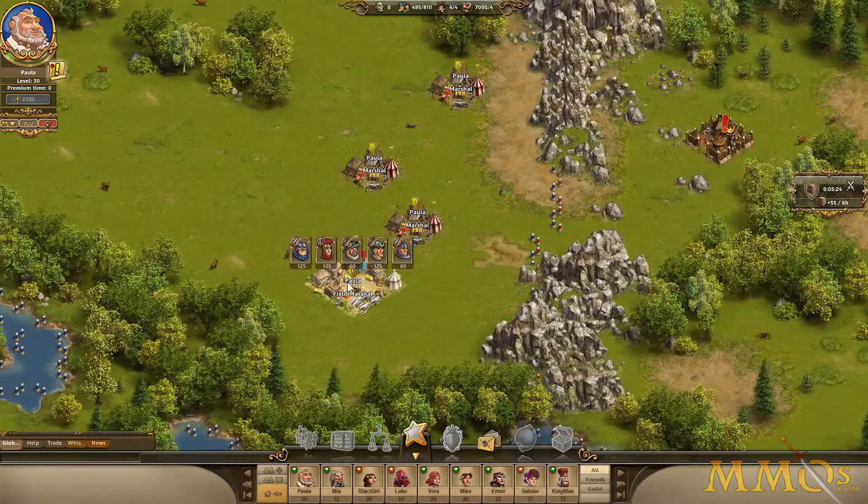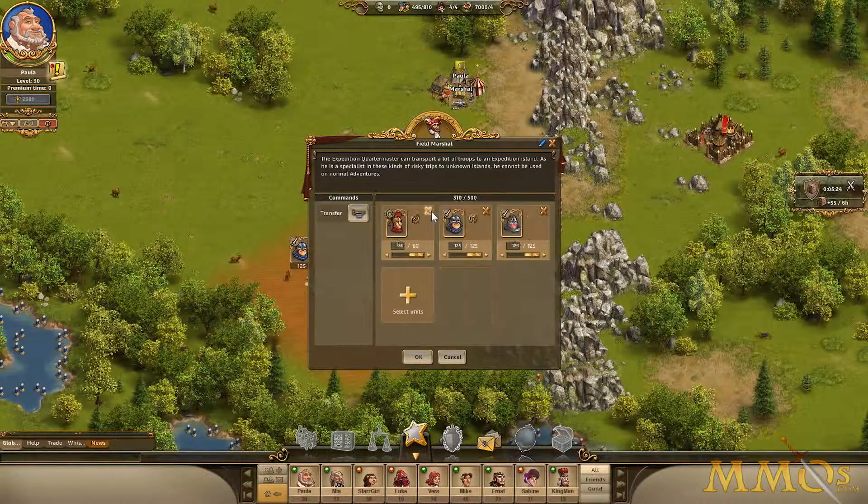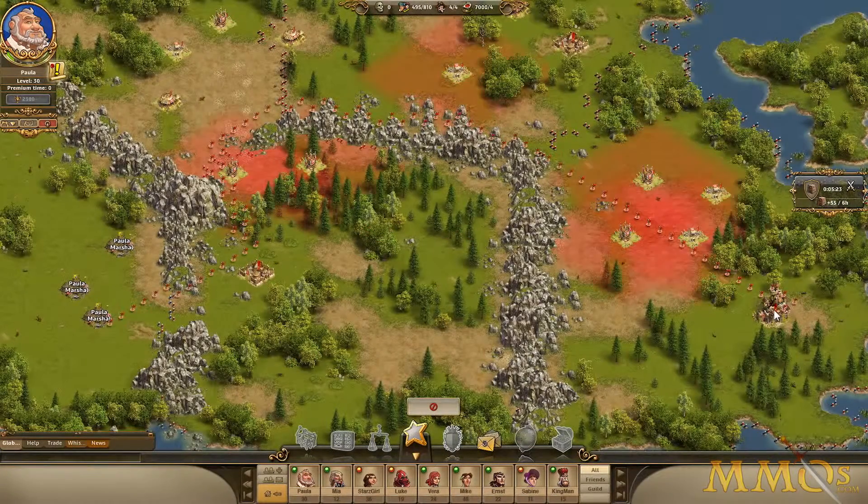The colony combat system is built from the ground up. You can block enemy camps and gain Valor Points to use for your own defense.